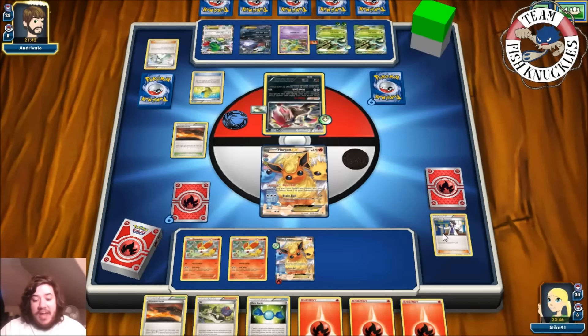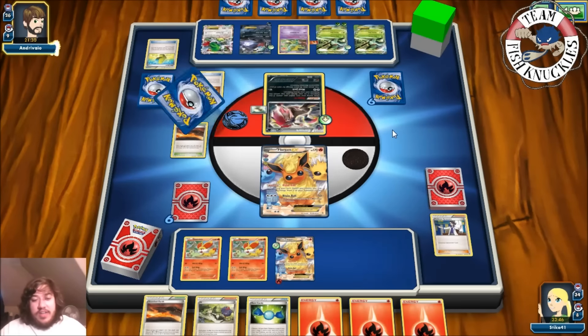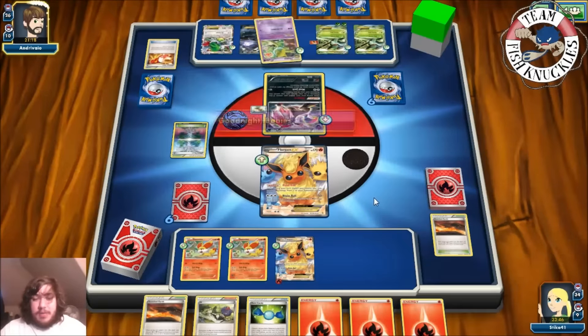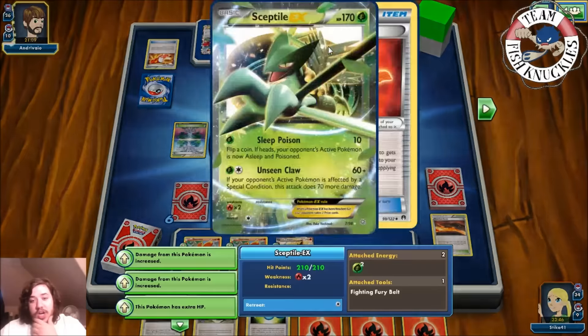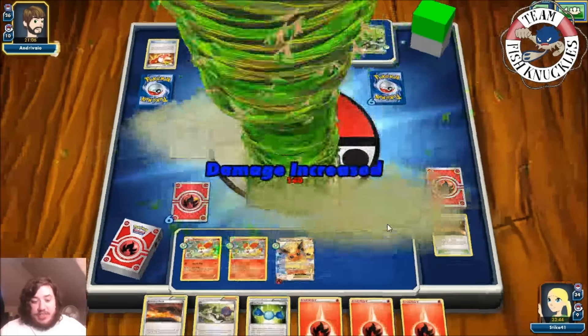We see a dark Energy attached to Dark Ride. A Training Mail grabs a Chaos Tower — one side can't be confused or poisoned, the other can't be asleep or paralyzed. So they use Hypnosis via Goodnight Babies to put us to sleep, retreat into Sceptile, and do Unseen Claws for 140 damage — not a knockout. We do wake up on our turn.